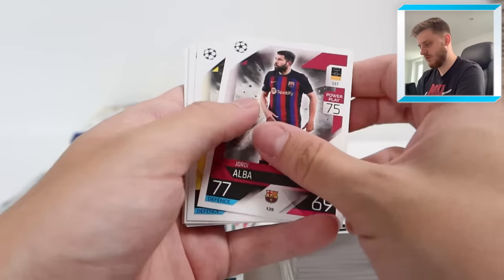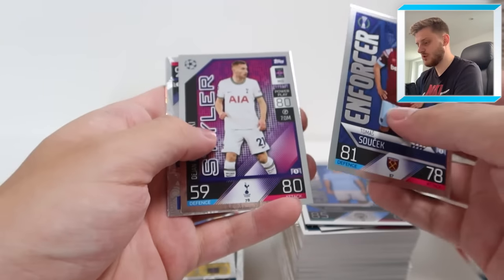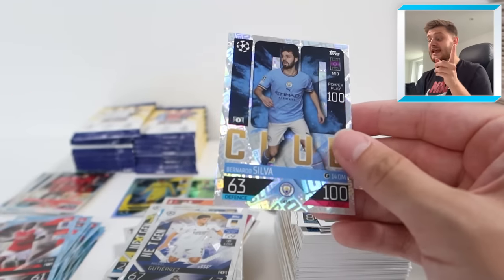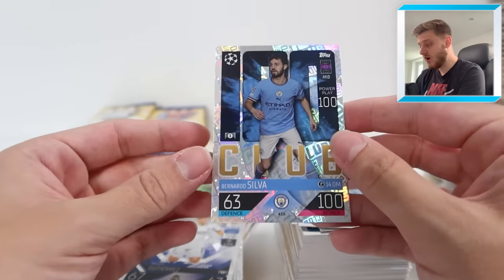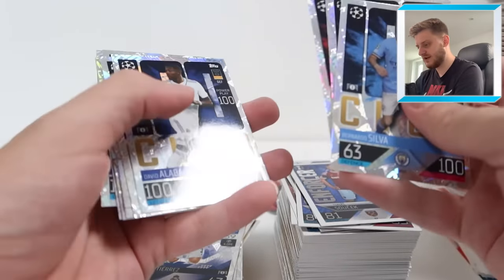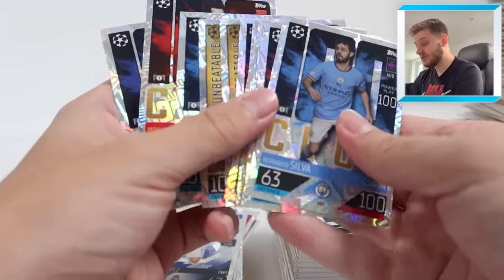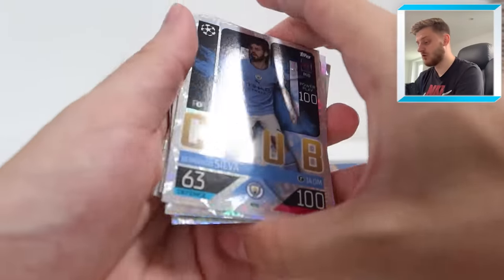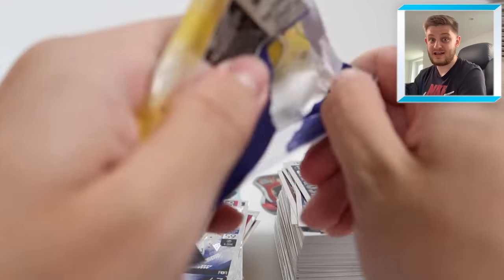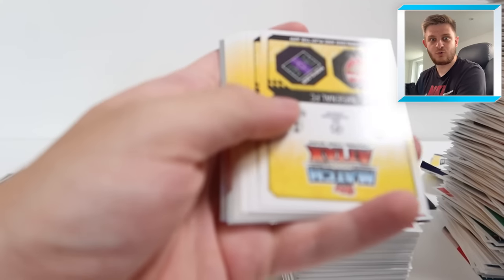We've got Jordi Alba for Barcelona, Jude Bellingham - very nice. Styler Kulusevsky, Next Gen Miguel Gutierrez, and another one we need - Bernardo Silva 100 Club! So let's count up: one, two, three, four, five, six, seven, eight. We just need one more 100 Club and then we've packed the whole list from this collection in this pack opening. That is exciting - let's see if we can do that. And let's see if we can pack an auto as well. Come on, I want an autograph Topps, please!